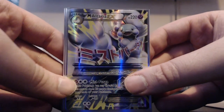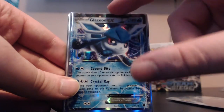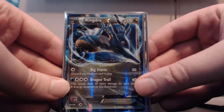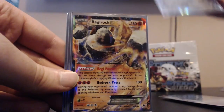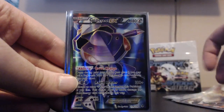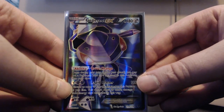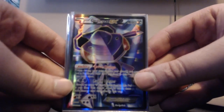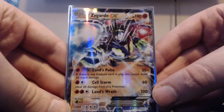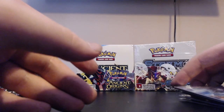And we got Kingdra EX, which was the last one we opened, then Regirock EX, Genesect EX full art which is amazing - really like the look of this card, I actually wanted it quite a bit - and the final one was Zygarde EX, which is what I wanted as well. Really awesome card. Seven ultra rares in total - nothing to be upset about, very good pulls.